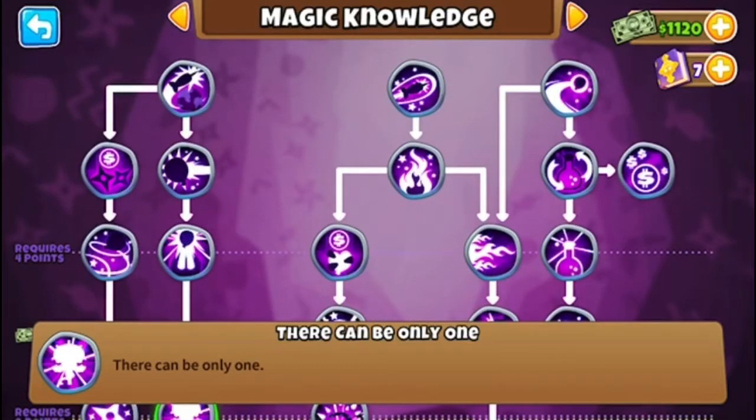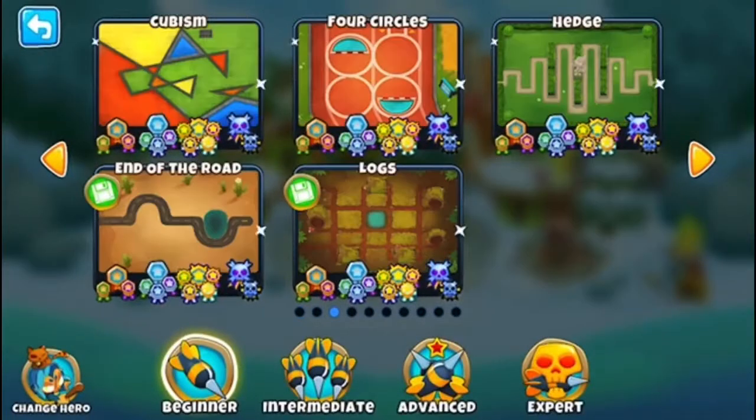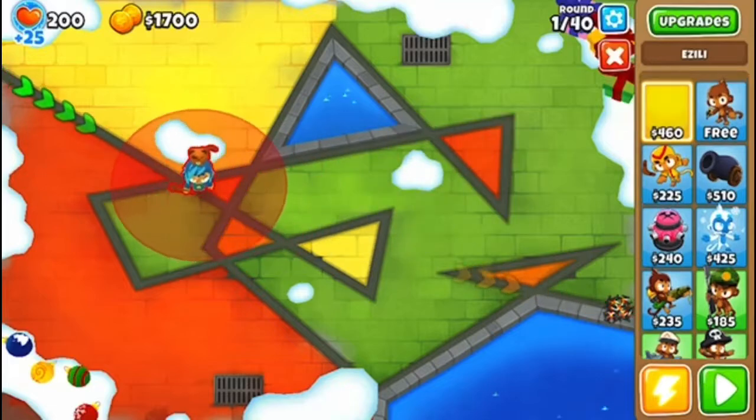We've talked about that a bunch of times on our channel. We're going to be getting the Vengeful in this game. Cube is a very long map — we're going to be playing on Easy Standard. It's going to help us out to get the Vengeful.